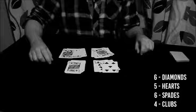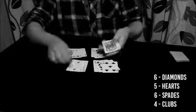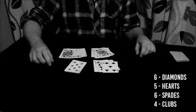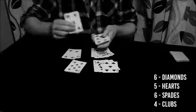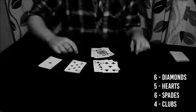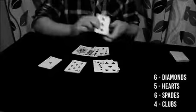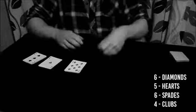Let's have a look. I said that there were 6 diamonds, and we have 1, 2, 3, 4, 5, 6 diamonds. I said that there were 5 hearts, and we have 1, 2, 3, 4, and 5 hearts. I said that there were 6 spades, and we have 1, 2, 3, 4, 5, and 6 spades.